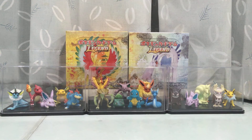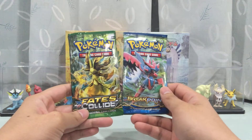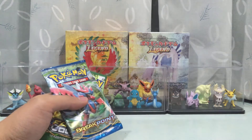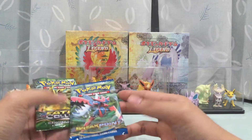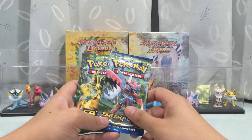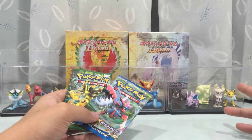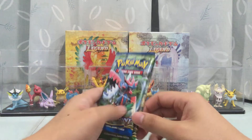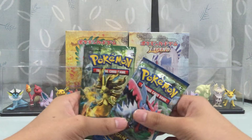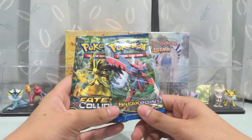Welcome back to my channel, hashtag NeedleKing. Today we're opening up another two packs of the XY era booster packs — we have Breakpoint and Phase Collide right here. If I'm not mistaken this is episode 18, as in every time I'm opening loose booster packs whether it's just one, two, or three packs, I give them an episode number. The previous one was 17, so now it's episode 18. You can check the last one out on my channel, though there's really nothing special with it.